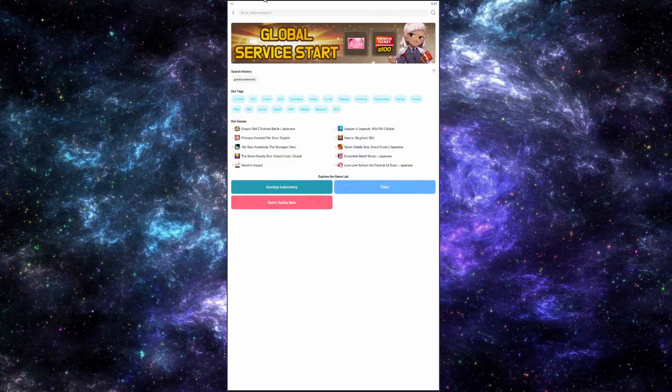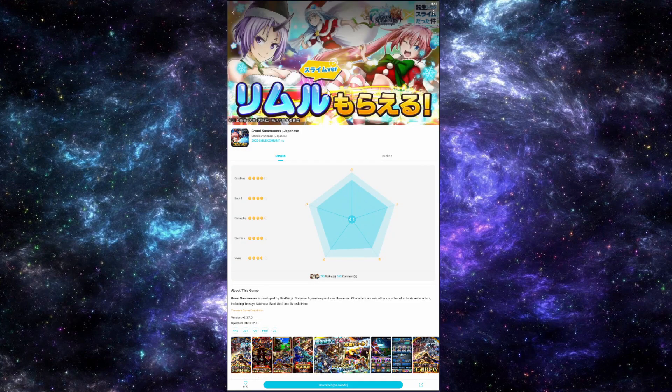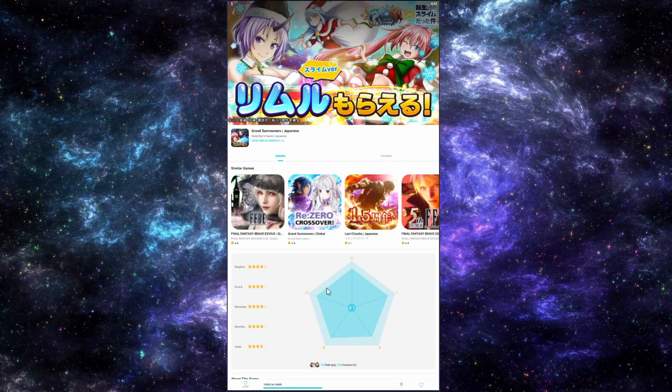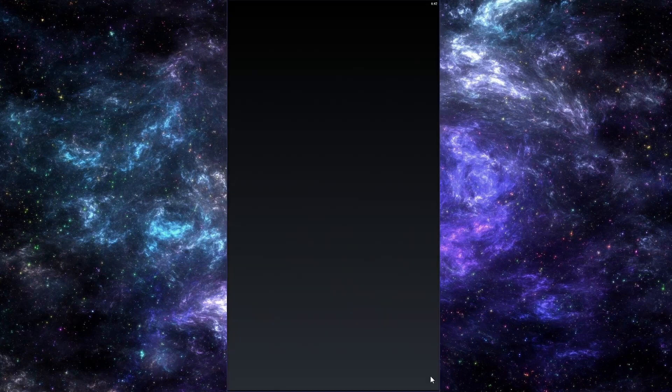At the top right, just tap the magnifying glass and search up Grand Summoners. Two Grand Summoners should appear — Grand Summoners Global and Grand Summoners Japanese — and that's the one we want. At the bottom should be a blue download button; just tap it and it'll start installing. Currently the Slime collab is re-running and the Santa versions are also out. Click install, let it load, then click open and it will take you straight to the app.